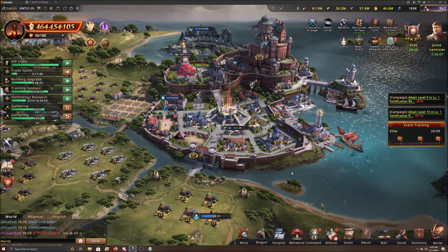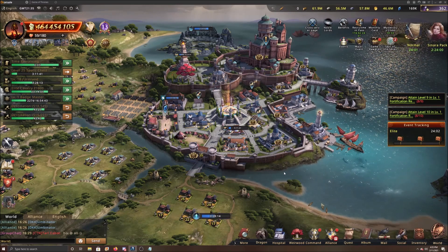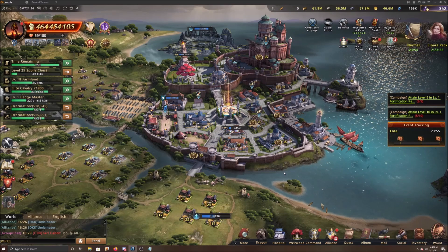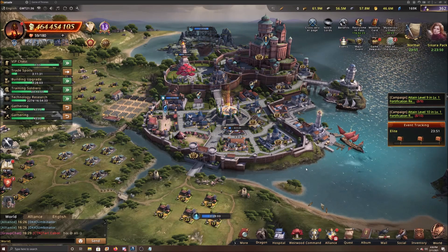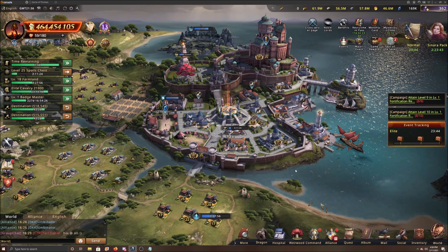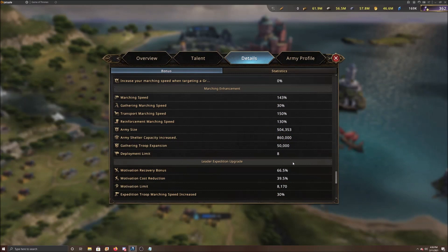Especially if you're a solo attacker, you want to send as many troops as you possibly can against the enemy. You'll be able to attack larger players with a bigger army size. For instance, with a 1 million troop army size, you can attack players who have 3 or 4 million in their castle. To check your current army size, go into the Details tab of your Lord, scroll almost to the bottom, and you can see the army size there.